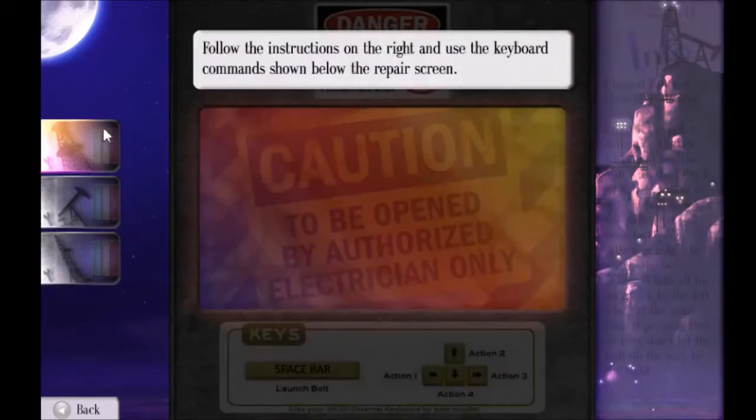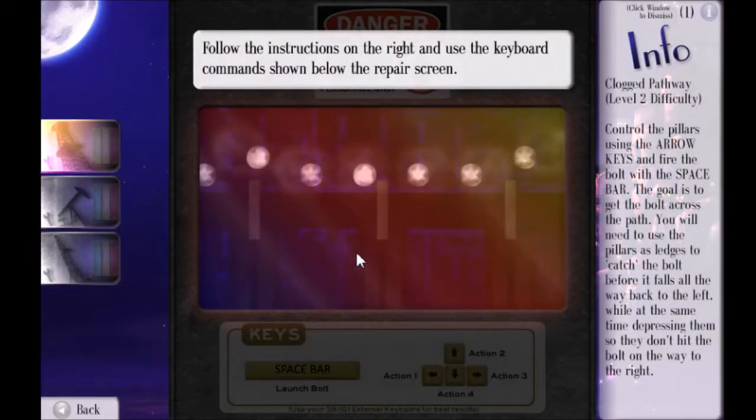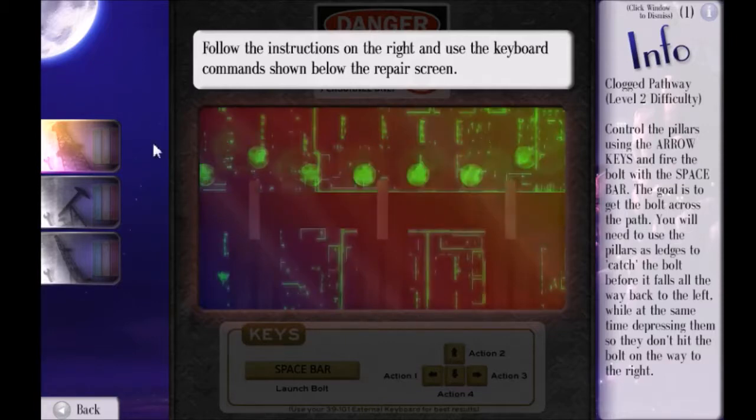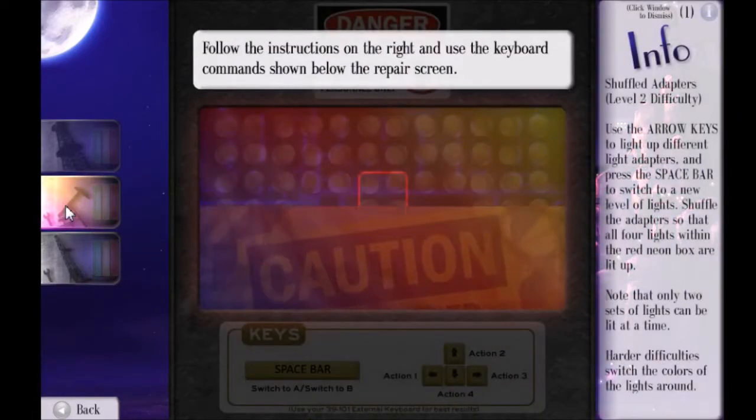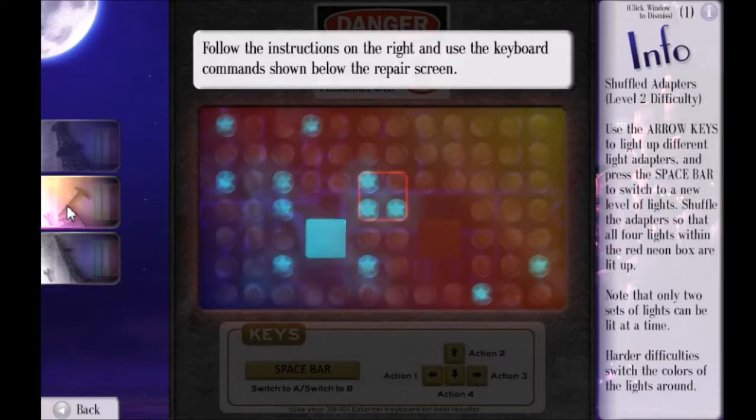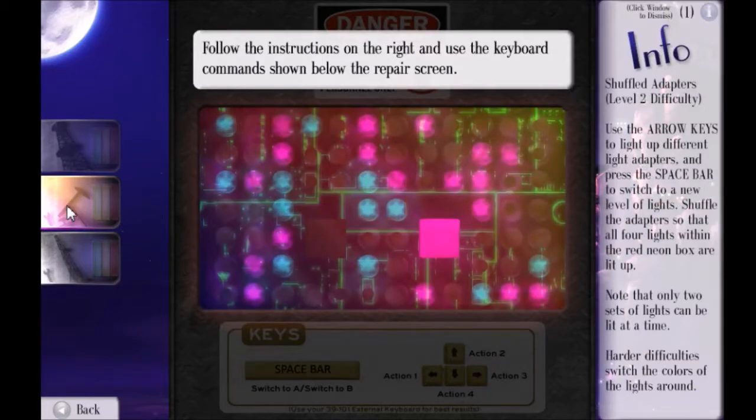Let's do some repairing here. We've got to catch this bolt — get the bolt across the way. And then that one, and then that one. Hey, we repaired it! Everything in this game is either based on clicking or using the arrow keys. Managed to fix it there.